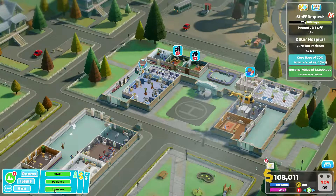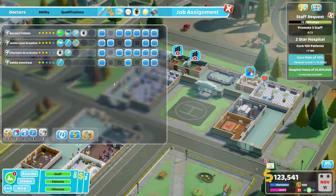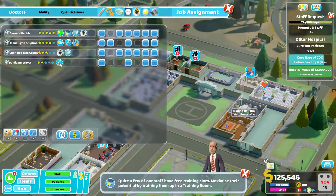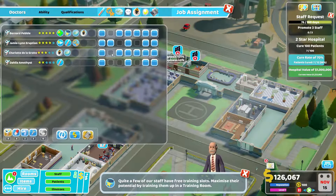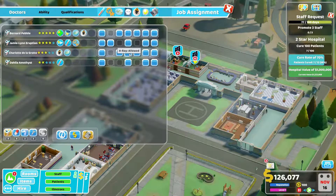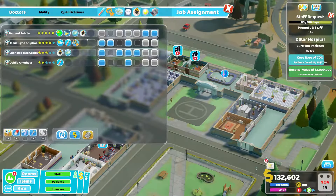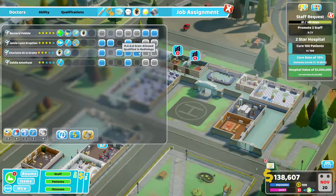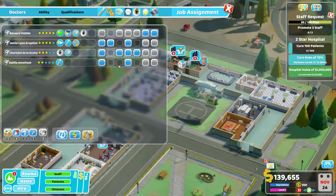Let's manage our staff a little bit because we are not managing them at all at this point. Who should do the diagnosis? You probably. You should do radiology and research basically. I don't want all of these people working in treatment only - Bernard can work in treatment. You cannot do diagnosis on your own - you're our treatment doctor. The researcher can be the only one allowed in the mega scan actually, since they're the only one qualified in radiology.